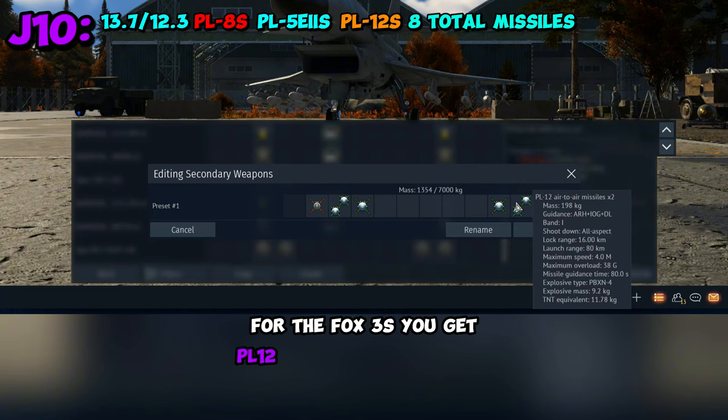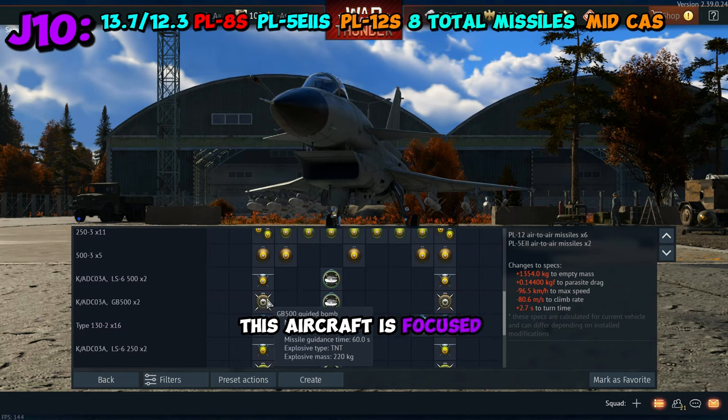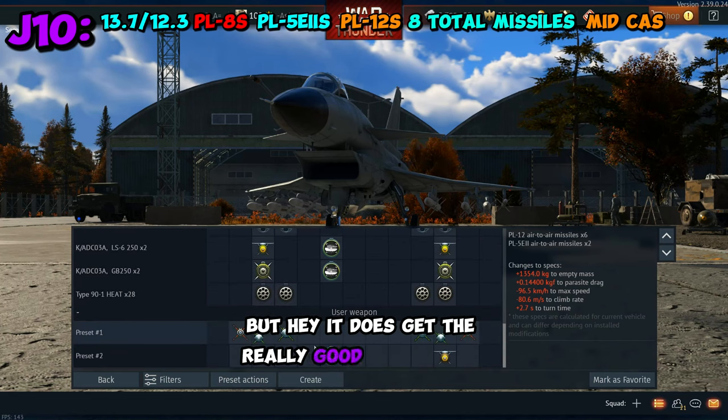For the Fox 3s, you get PL-12s, which are pretty mid. As for the ground pounding, it's actually really mid. This aircraft is focused on air superiority rather than being a multi-role fighter. But hey, it does get the really good glide bombs.